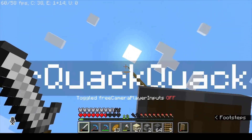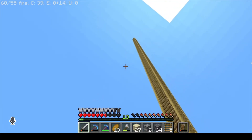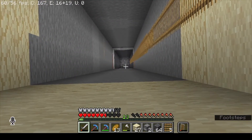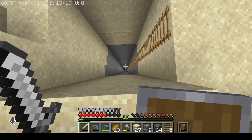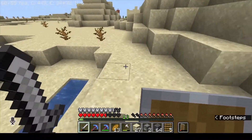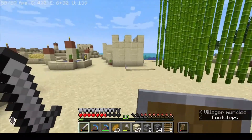I want to go get the Caves and Cliffs advancement. There's a lot of scaffolding up there and it keeps going — it goes down to bedrock. What I'm going to do is place water on the way down to catch my fall, so that's probably going to result in me dying a couple of times.